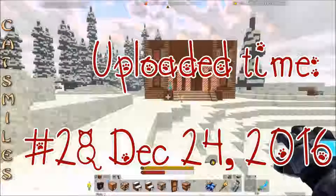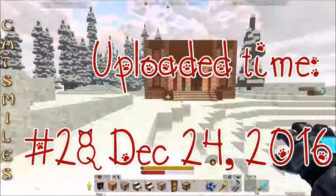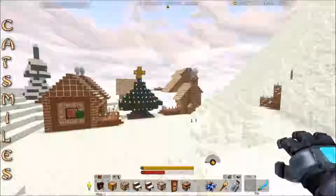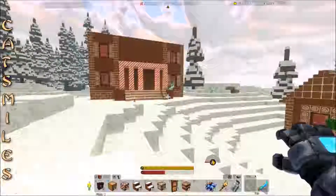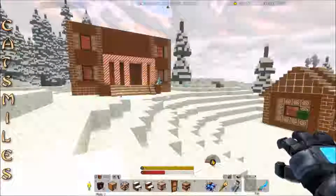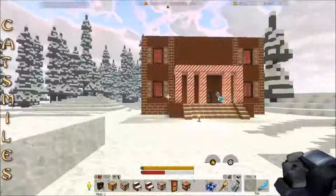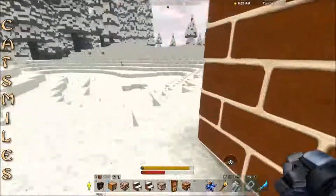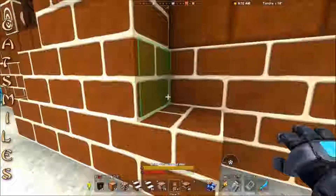Good day Critiverse fans, this is CatSmiles and this is part two of our grand gingerbread house. We are back in my ginger wonderland. Today we are going to do the roof, the bedrooms, the little outside fence, and our interior. So let's go ahead and get this started. I did make up a little bit more blocks for the fireplace.